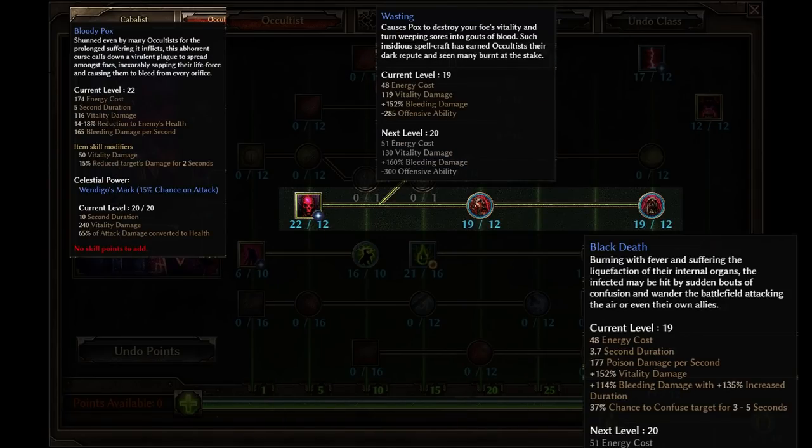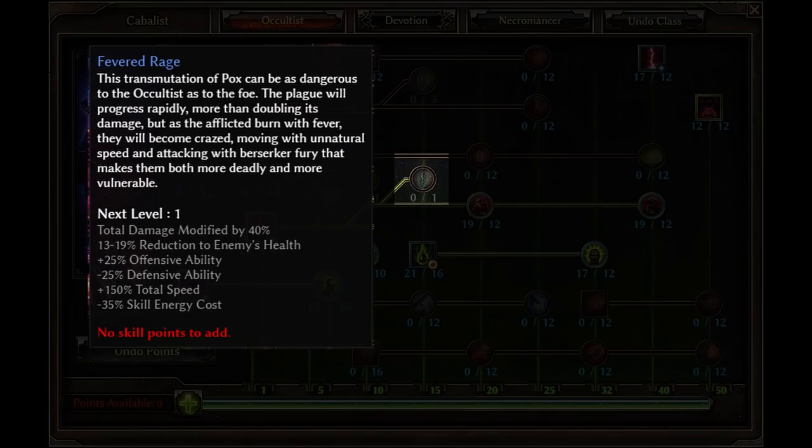I max all the skills associated with Bloody Pox. This is a great clearing skill, Devotion proctor, and provides a great debuff to the enemy's offensive ability. Fevered Rage is an interesting transmuter that I've been playing around with recently. It does make clearing the campaign content a lot faster, but you are going to die if your defenses are not immaculate. Do not take this skill if you do not know what you're doing. It's going to give monsters a 25% more multiplier to their Defensive Ability and a 150% total speed increase, making them incredibly dangerous. I only activate this when I'm farming content that I can easily do, like Ancient Grove.